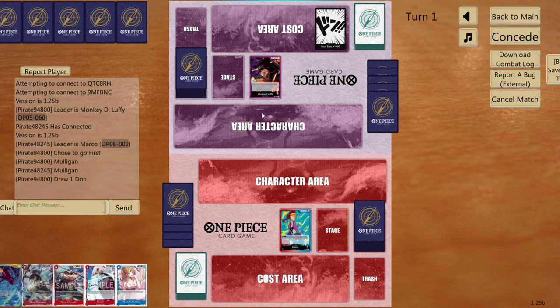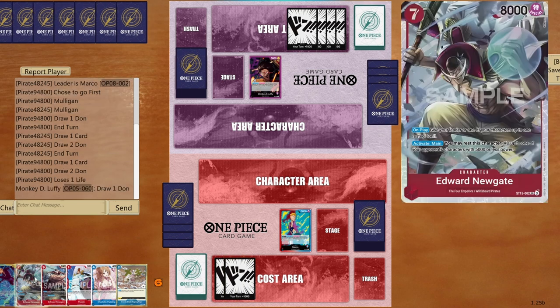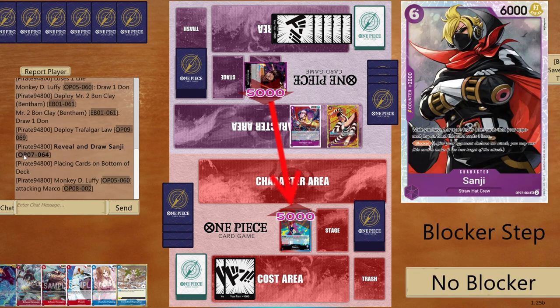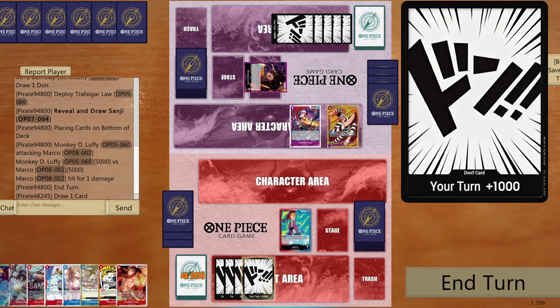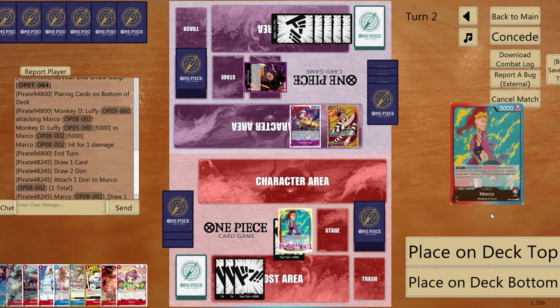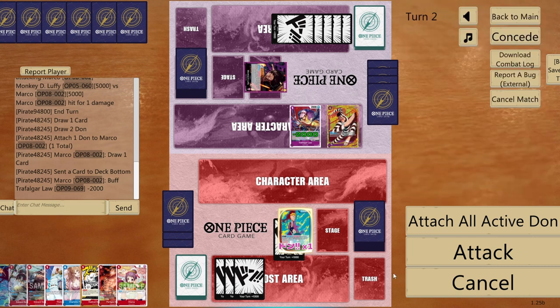Playing against Luffy Ramp. Not much to do at the moment — forgot to use the leader's effect but that's fine. Opponent ramps with one DON!!, uses Trafalgar Law to block-search, grabs Sanji blocker, and goes for life. I can attack for big DON!!, and place Gravity Blade at the bottom so I can kill bodies later on.